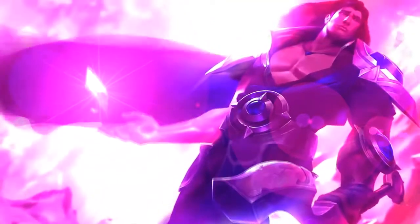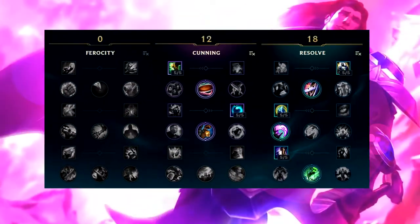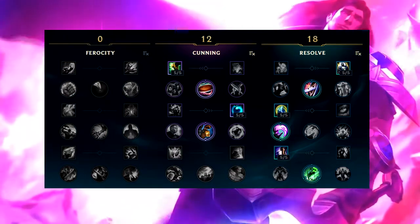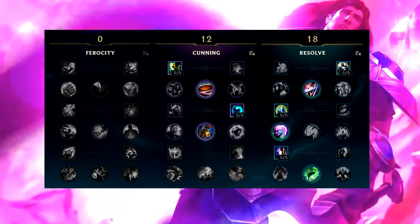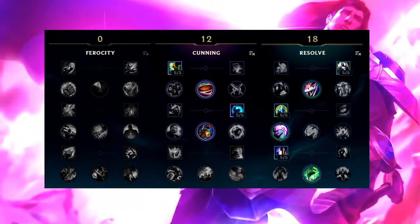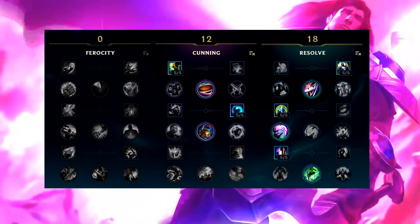We'll go over runes and masteries next. Your masteries should look exactly like this: 12 in Cunning, 18 in Resolve. I spent many, many matches playing Taric, tweaking my masteries to find out what I think works best in pretty much all situations. This is the result.